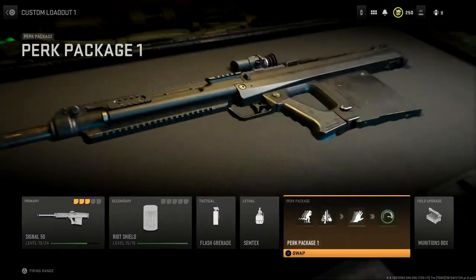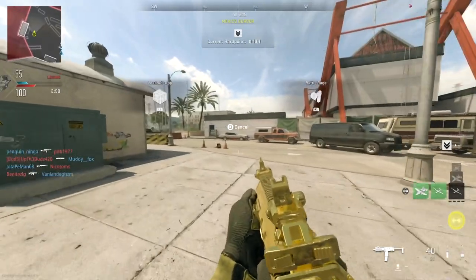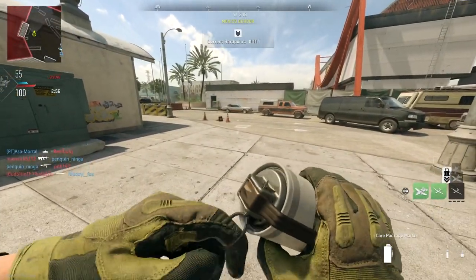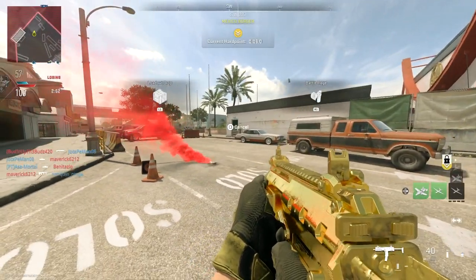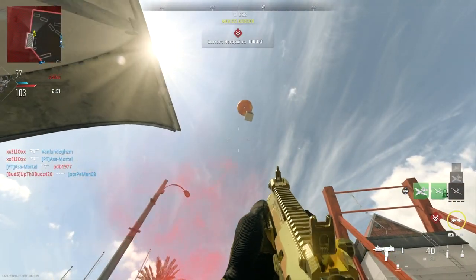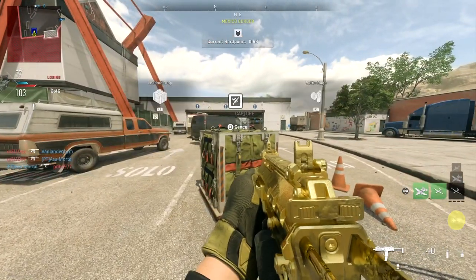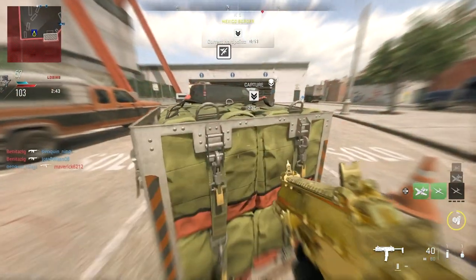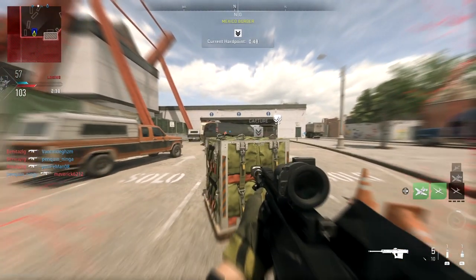You're basically an absolute goat. In your second class, you need to have your field upgrade as something that isn't either a loadout drop or the munitions box. Once you're inside the game, earn your field upgrades, throw down your loadout drop, and wait for it to drop out of the sky. Once you've done this, your second upgrade slot will build up over time. Simply walk up to your loadout drop and use that battle rage.